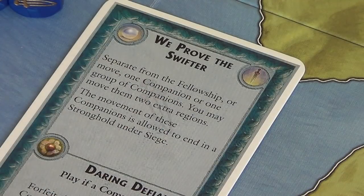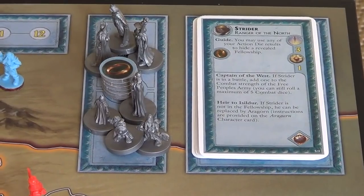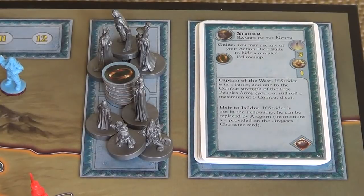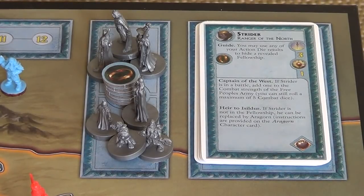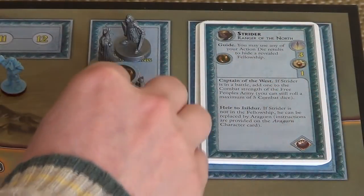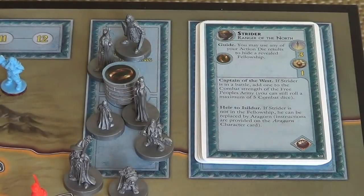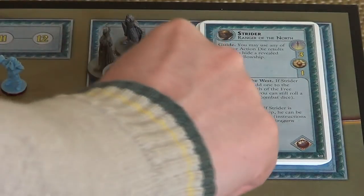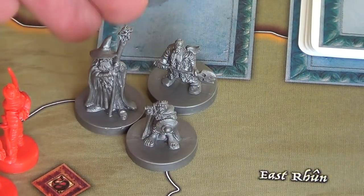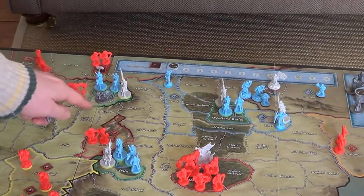To separate companions from the fellowship, we grab them from the fellowship boxes. I'm going to choose my companions — it could be one, two, three, or as many as I want. I'm going to grab Gandalf, and I think the hobbits go with him, so we'll grab Merry and Gimli as well. We're going to take these three companions and place them with the fellowship, which is here in Rivendell.